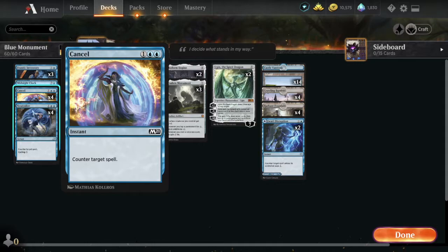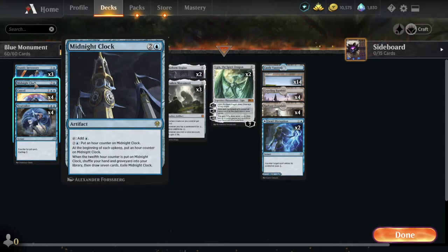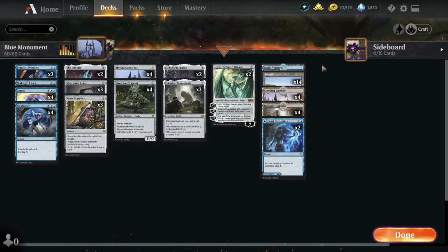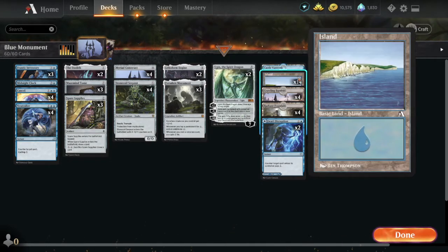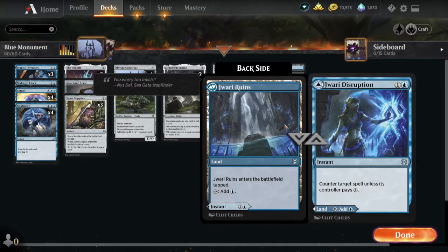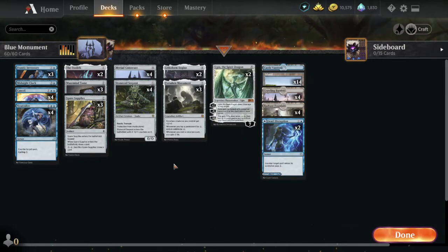Three mana, double blue counterspells. We're putting in one Midnight Clock because of the mill decks that are very popular now. Three copies of Frantic Inventory, Castle Vantress Islands, the Crawling Barrens again, and the Radiant Fountain. And Jawari Disruption — a couple of those, just for fun.